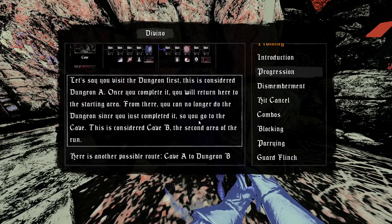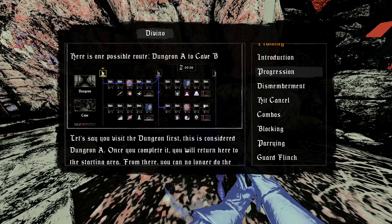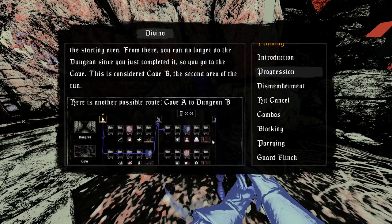Let's say you visit the dungeon first — this is considered Dungeon A. Once you complete it, you return here to the starting area. From there you can no longer do the dungeon since you just completed it, so you go to the cave — considered B, the second area. Another possible route: Cave A to Dungeon B.